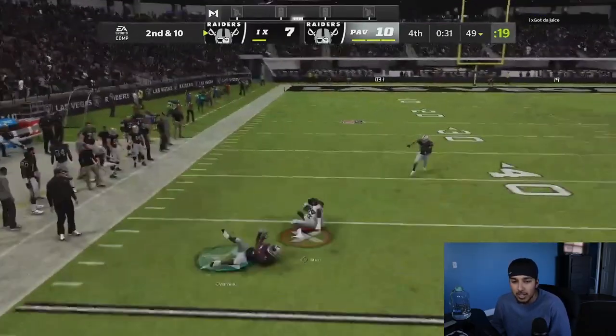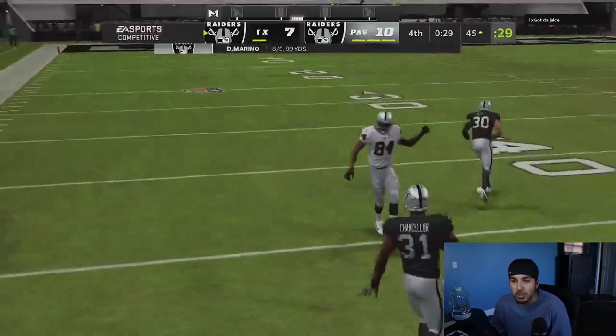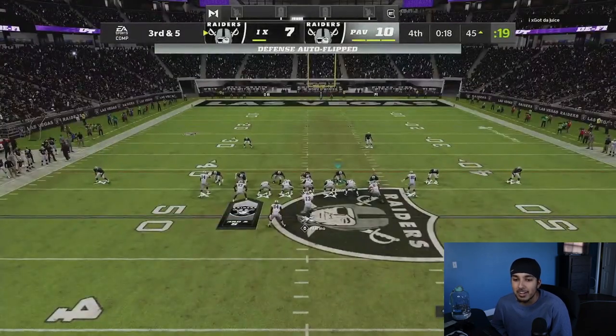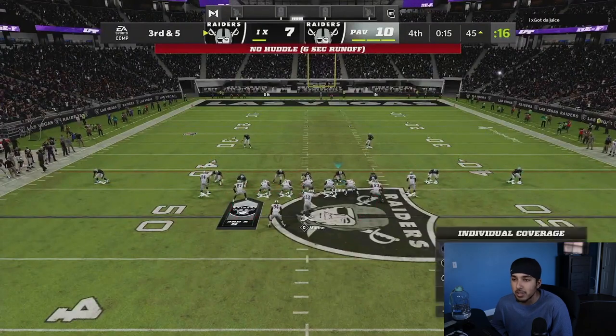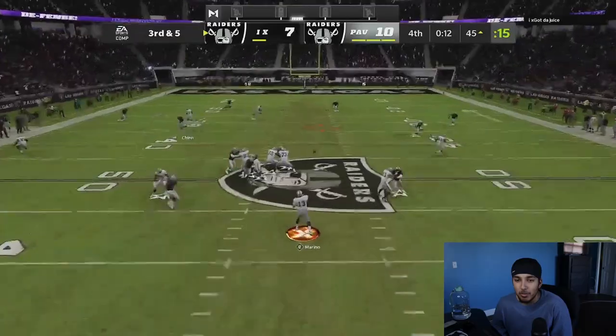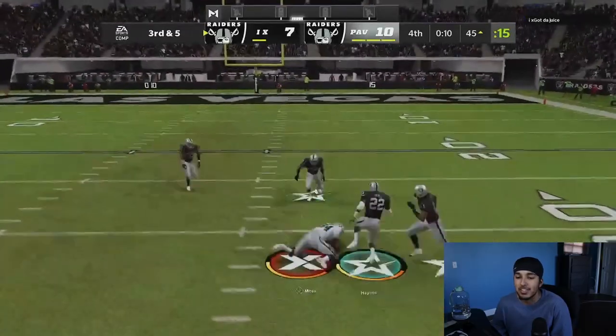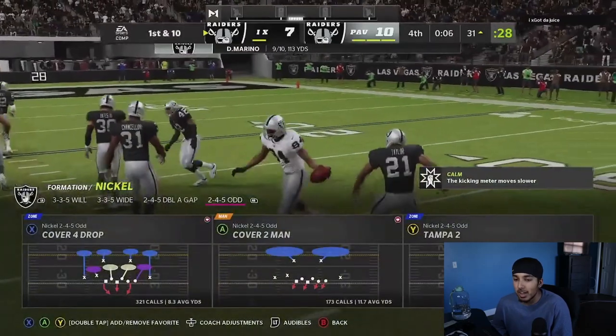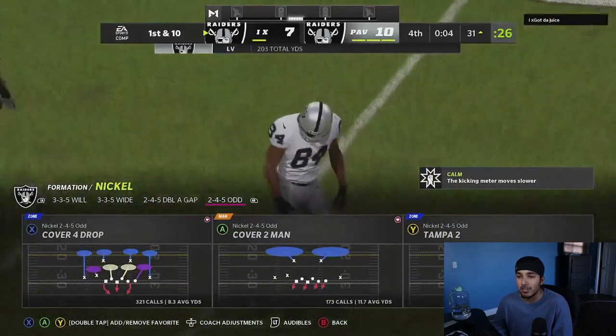Sending the pressure once more, and he throws this verticals wheel route for maybe five yards. I was glad that he threw that. This is it — like one or two more plays. What is up with my user? He throws an absolute laser to Moss across the field.